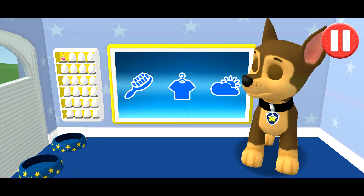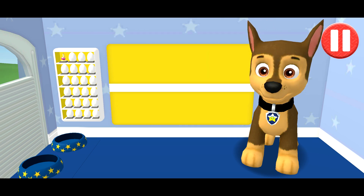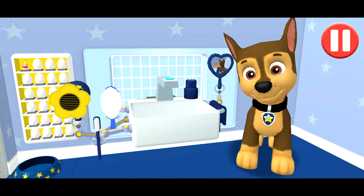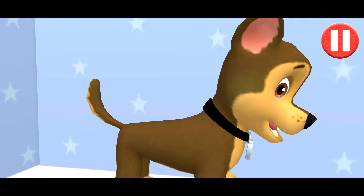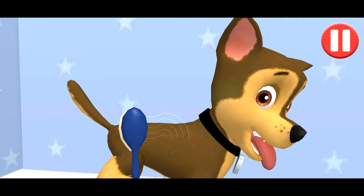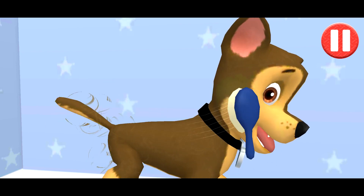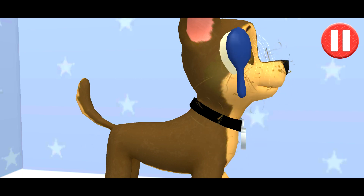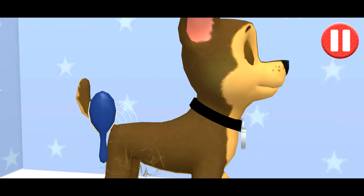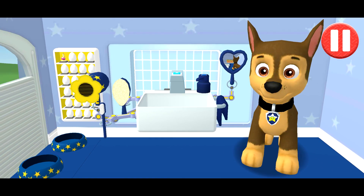This pup needs a good brushing. Tap the picture of the hairbrush. Tap the hairbrush by the sink to begin. Tap and drag the brush over the pup's messy hair. All brushed up and ready to go!